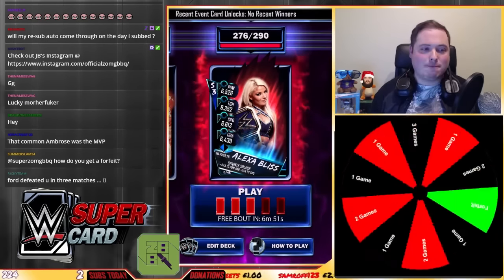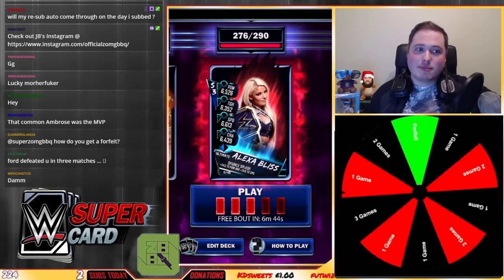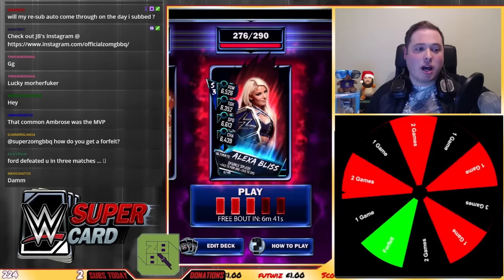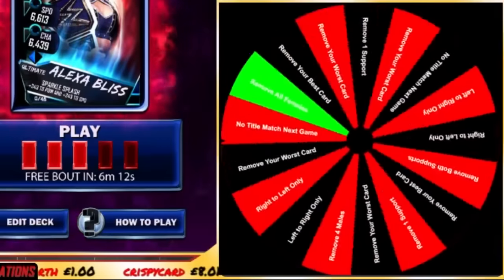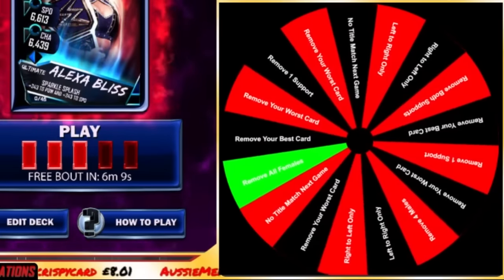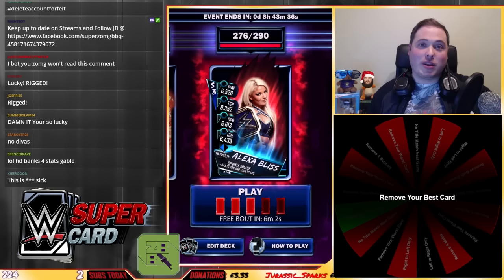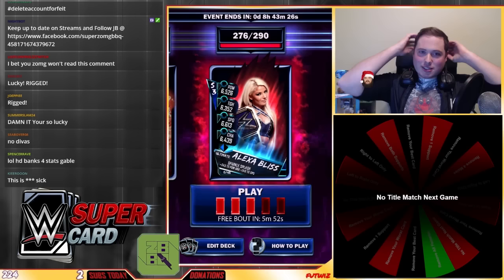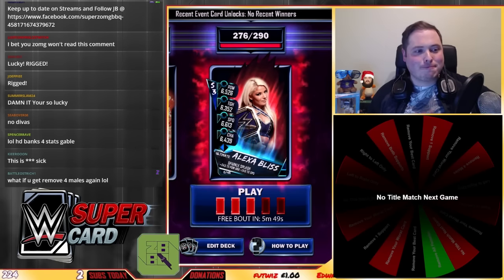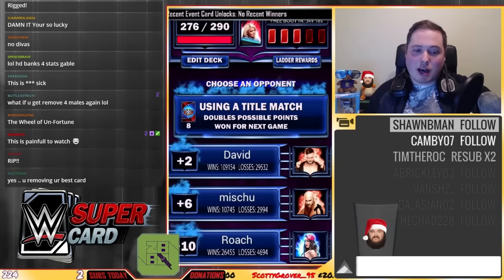Two new spins off the board. Number one — don't you dare be a forfeit — one game for the first one. Second spin — one game. So two one-game effects. Spin one: for the next game, as well as keeping all four cards out, I have to remove my best card — that means Bret the Hitman Hart is out of my deck on top of the other four. Next one — no title match. Doesn't affect me so much. Bret's out — see you later, Bret. Title match is off.